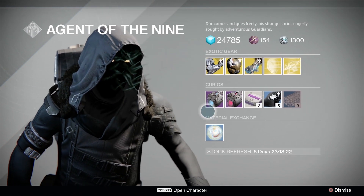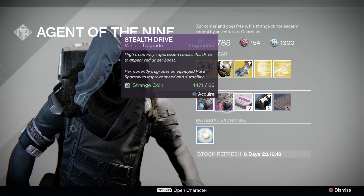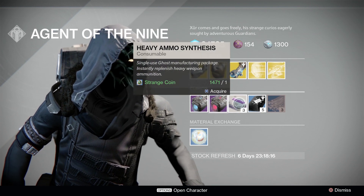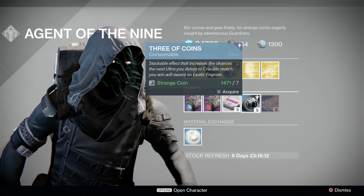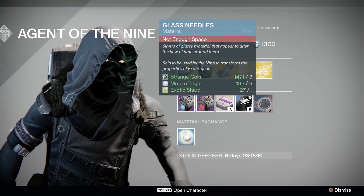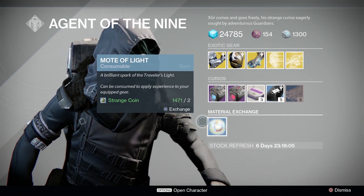Starting from the bottom, we have Plasma Drive and Stealth Drive for those rare blue-quality Sparrows. Three heavy ammo packs, one strange coin, five three-of-coins, seven strange coins, three glass needles, one mote of light, two strange coins.